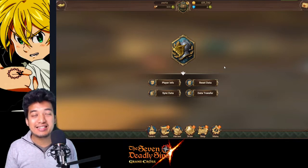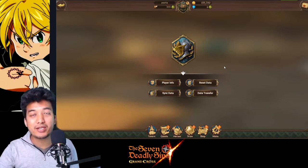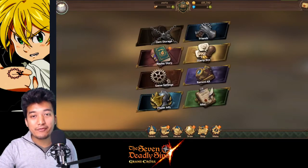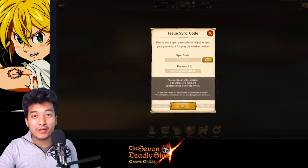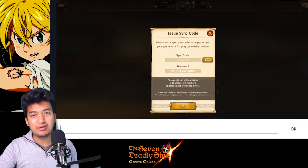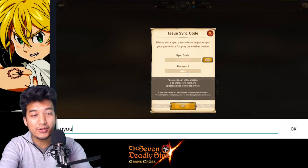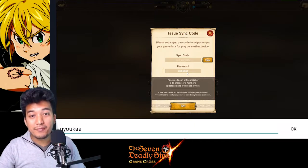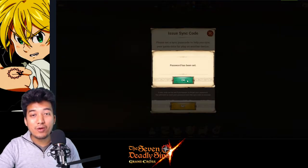Right now I don't have any way to get him back, so that's why data transfer and sync data are going to be very essential. I'm going to teach you guys how to do the data transfer and sync data from scratch. First, go into the menu, go into player info, then go into data transfer. Right over here you will be provided a sync code, and then you will be asked to set a password — it can only consist of 6 to 14 characters. Just set your password and click Set.